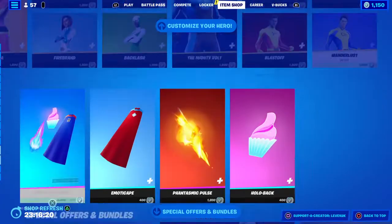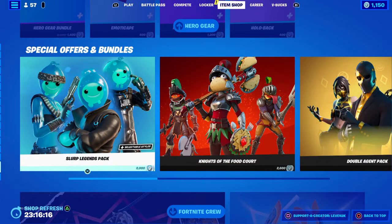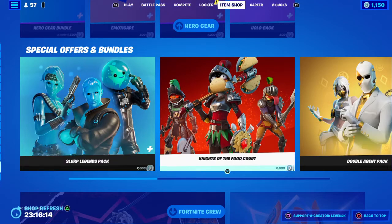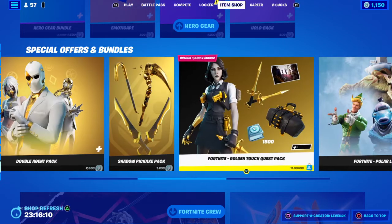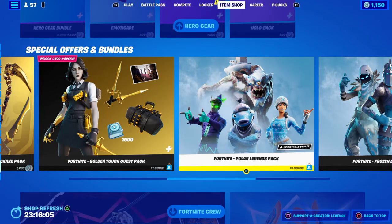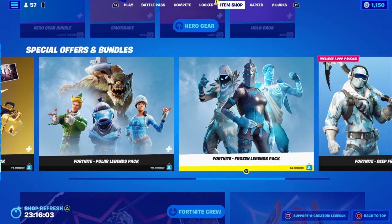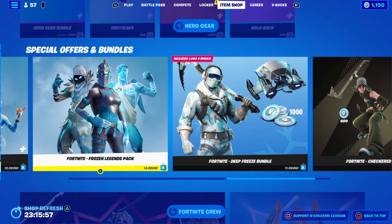All these skins and their gear. The special offers and bundles are: Slurp Legends pack, Knights of the Food Court, Double Agent pack, Shadow Pickaxe pack, Fortnite Golden Touch Quest pack, Fortnite Polar Legends pack, Fortnite Frozen Legends pack, Fortnite Deep Freeze bundle, and the Fortnite Checkered Pass.